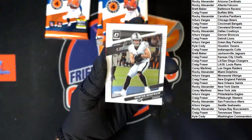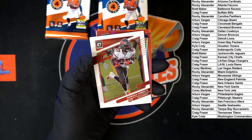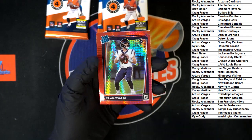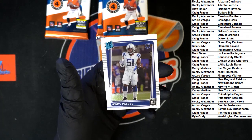Hunter Renfro for the Raiders, Ronald Jones for the Buccaneers. David Mills - red rated rookie right there - going to the Texans. And Pain rated rookie for the Colts.